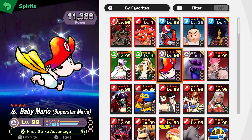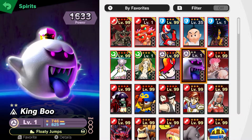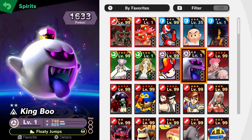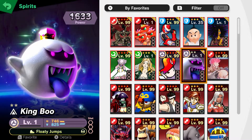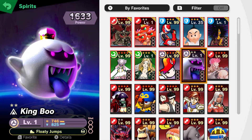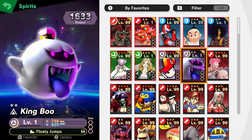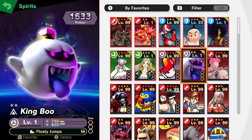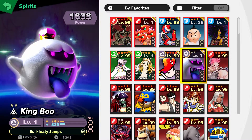Now on to the primary spirits. We're going to have King Boo — a spirit I actually enhanced from Boo. I'm sad it isn't an Ace, but even though King Boo is an Advanced spirit, it's definitely up there with one of the best Advanced spirits in the game, having three slots and floaty jumps — super duper good.